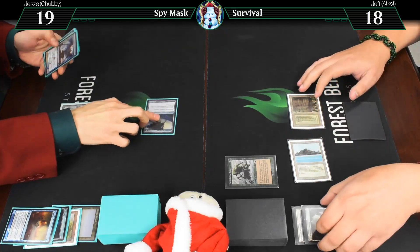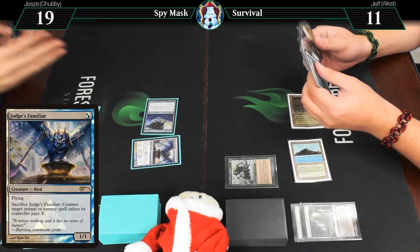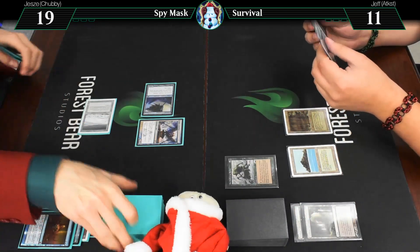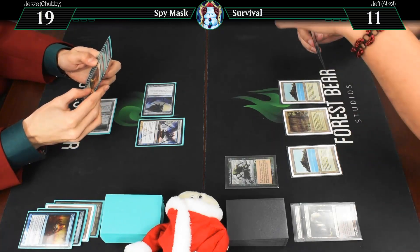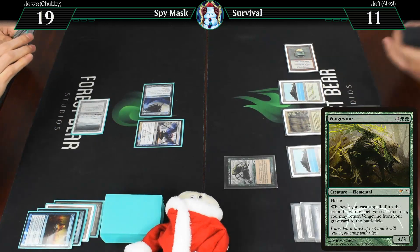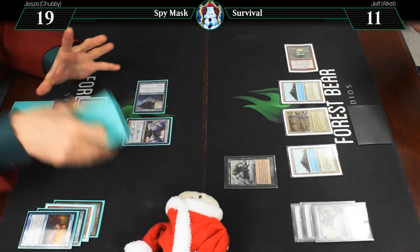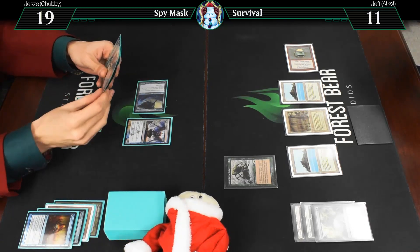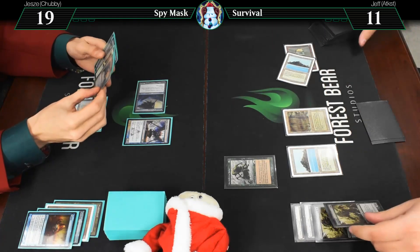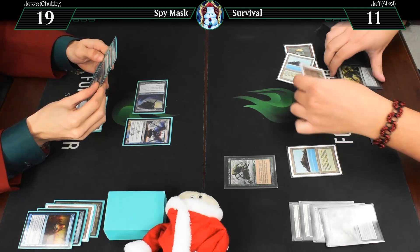Untap, draw. Going to 11. Judge's Familiar. Untap, draw for turn. Tropical Island. Mox Emerald. Activate Survival of the Fittest, discarding Vengevine. That's pretty good. So you find a Vengevine. And then let's discard that Vengevine to find a creature. We're going to find a Vengevine. And then we're going to discard that Vengevine to find a creature.